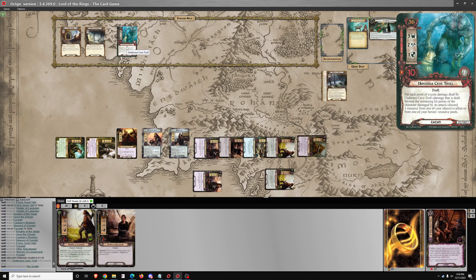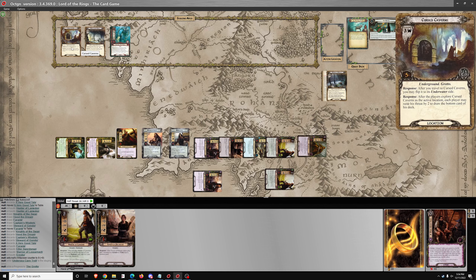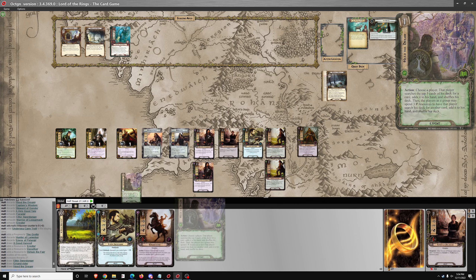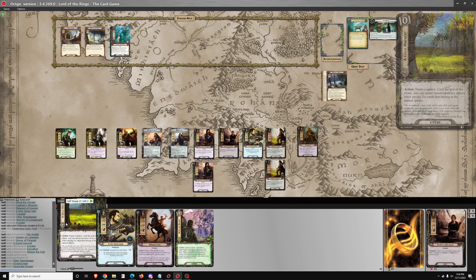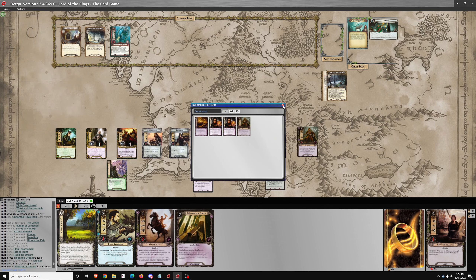For each point of excess damage, discard 1 resource. That could stay in the staging area for the moment. Do I want to travel to one of these locations, or just hold steady where we are? I think we'll just hold. There is an Ethir Swordsman — I'll Heed the Dream. I do have Good Harvest, so I can still get the Ethir Swordsman out even if I don't find Steward of Gondor. But I do, so that's great.